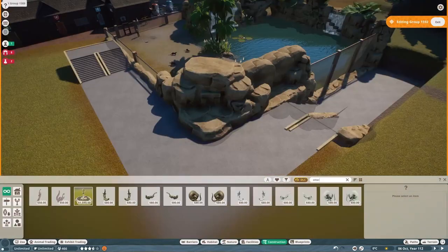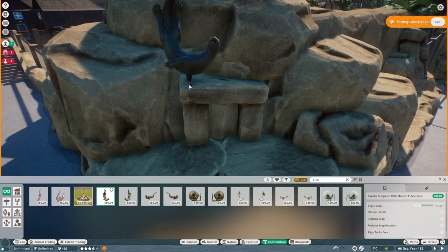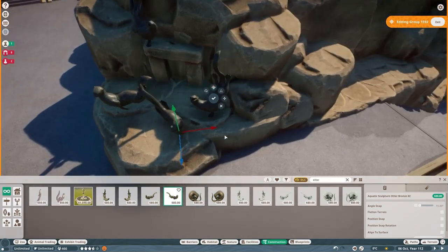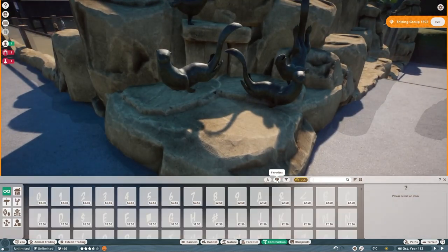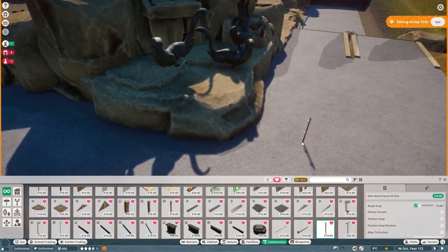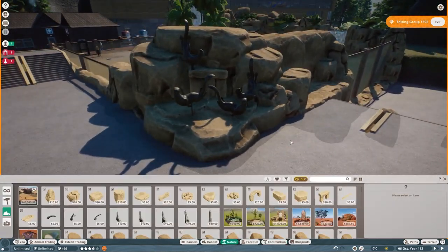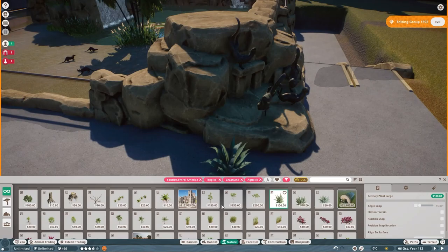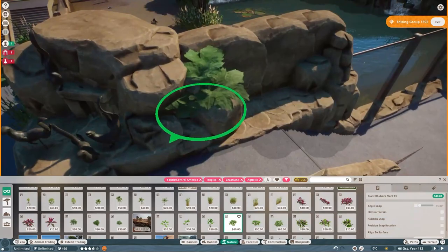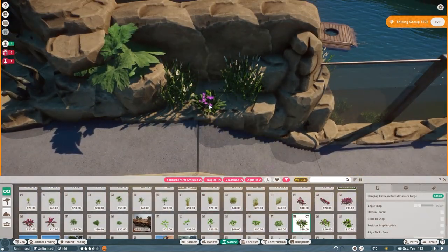They look amazing, the detail is fantastic. I wanted to do a little otter centerpiece here with the statues, similar to the king penguin habitat, because they look so good. There are four different otter statues so I just placed them all there. This is going to be an indoor building because, as you guys know, this is an arctic zoo so we can't really have outdoor habitats like you would normally in a zoo.